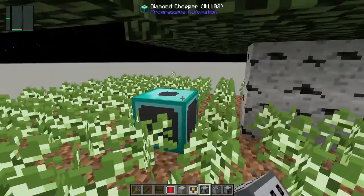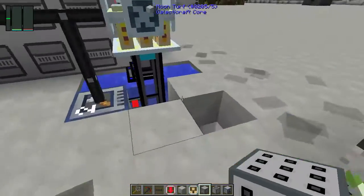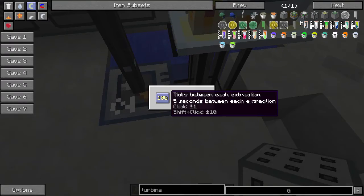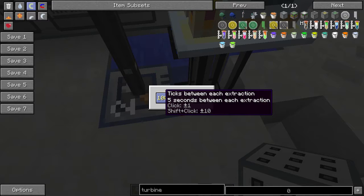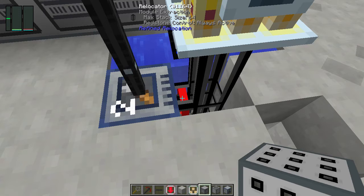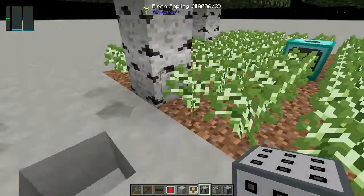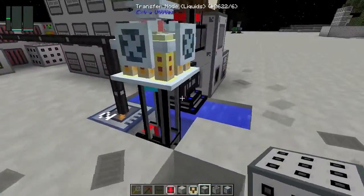This is now creating power and is self-sustaining. It will constantly resupply the tree chopper with axes over time as needed. I do recommend changing the extraction on the crafter to a higher interval than the default half-second between extractions, otherwise you can cause a backup in the system. I have mine set to five seconds — you'll need to do some testing to see what works for you.